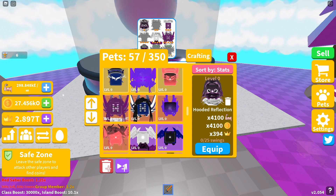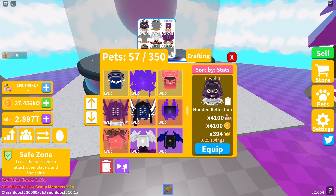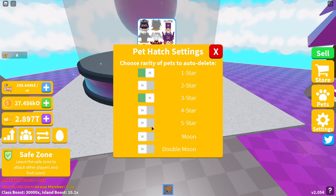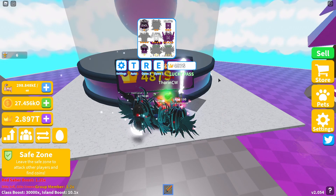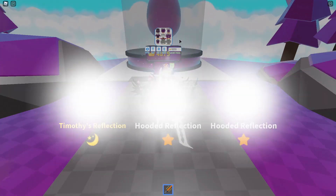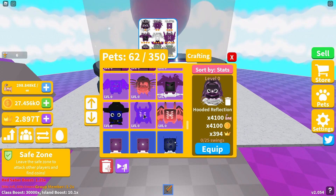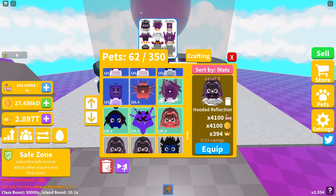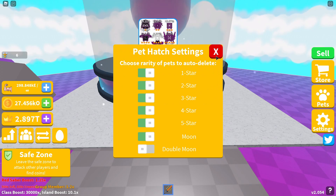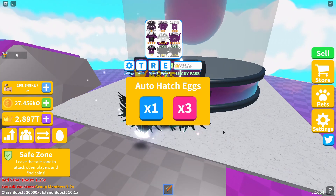I've got the four-star, the five-star, and the six-star. I'll turn those off. I still need the two-star, the other four-star, the double, and the triple. I've now got the two-star and the other four-star. It looks like I've got all nine normal pets, so I can turn those off and concentrate on hatching the double and triple moon pets.